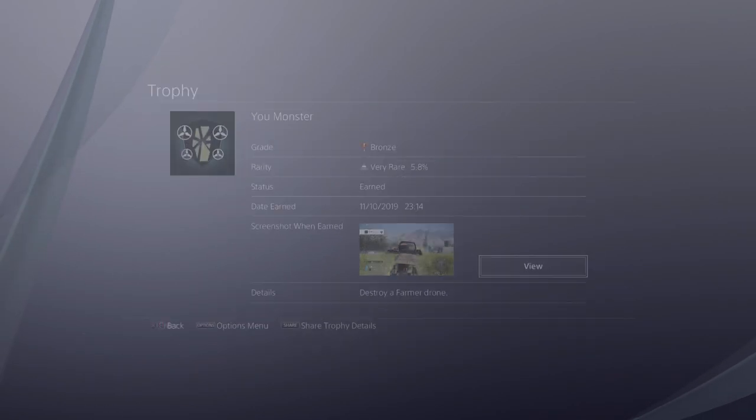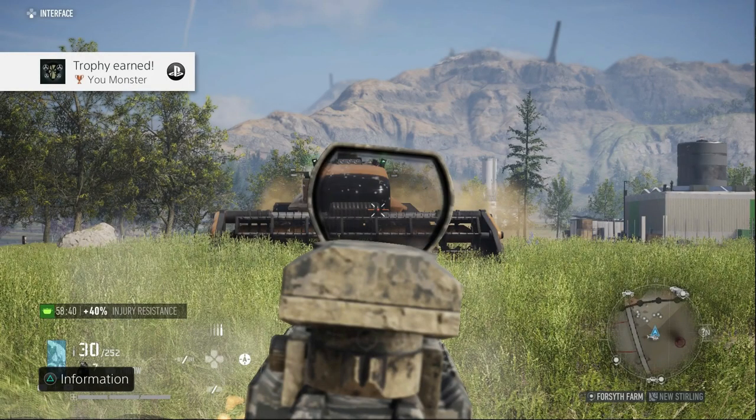Destroy a farmer drone — these are the combine harvester drones. I believe they're only in one area where there's a big farming area. There's a video for this in the description. Just go there, shoot one, takes two seconds, done.